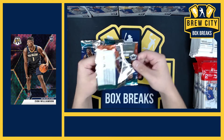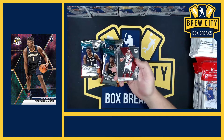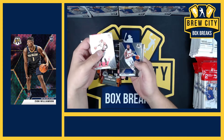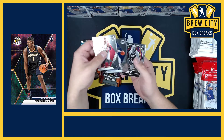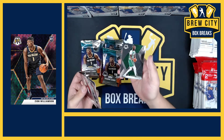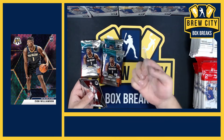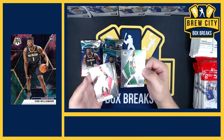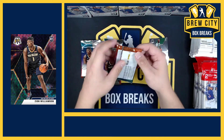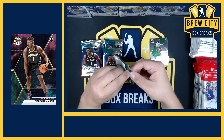I hope there's a Zion — even a Zion base card pays for my blaster. We could do personals of these for you guys if you wanted. These are the base cards. You got Paul George, Rakeef Morris, old school Dennis Johnson Celtics insert, and Taco Fall — this man is seven foot five. There's the rookie card.